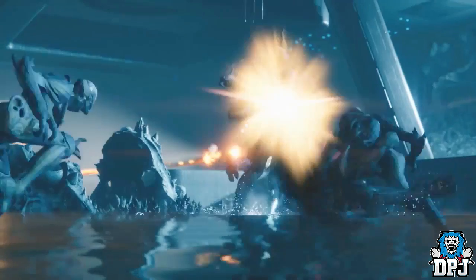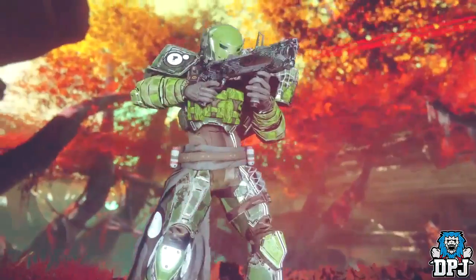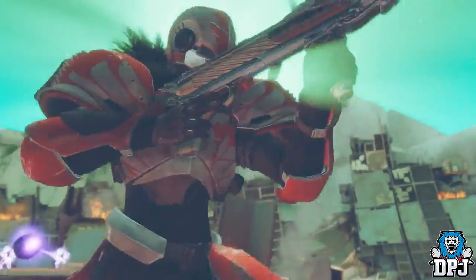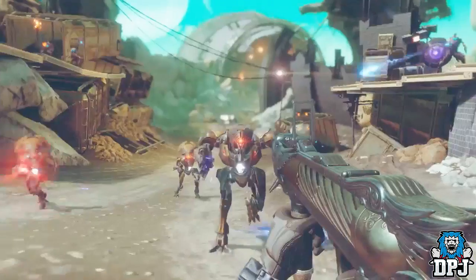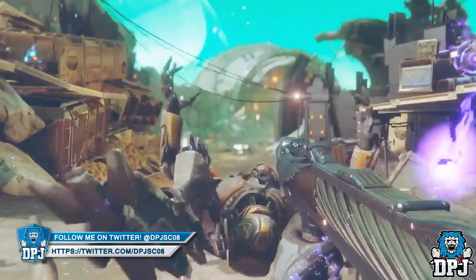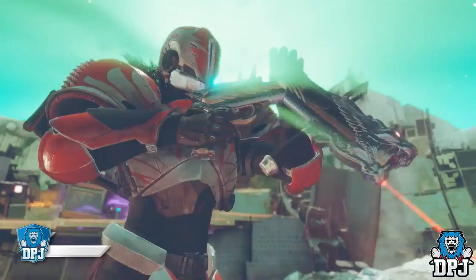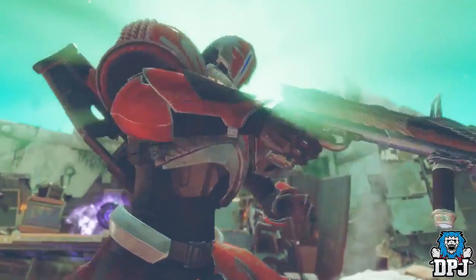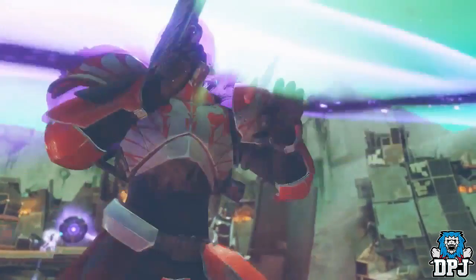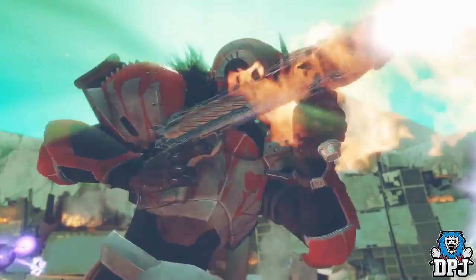Next up we have another weapon which has a seriously badass design, and it's this right here. Now at first glimpse I thought this was a shotgun, but slowing the footage down we actually see it's a grenade launcher, and I believe it to be a void burn weapon. The design of this thing reminds me of the Gjallarhorn, with what I believe is a lion or another big animal present on the weapon's design. I would definitely put money on this being an exotic grenade launcher.